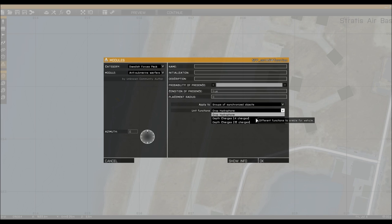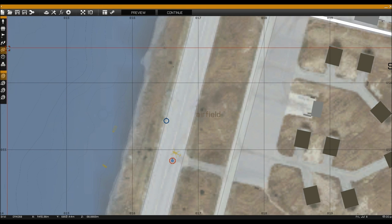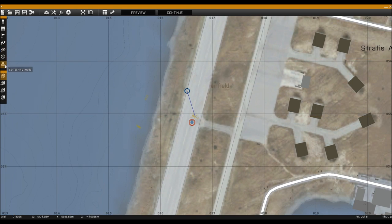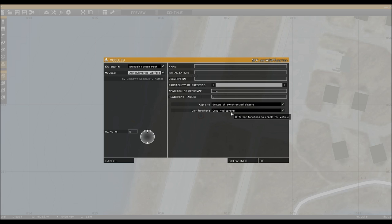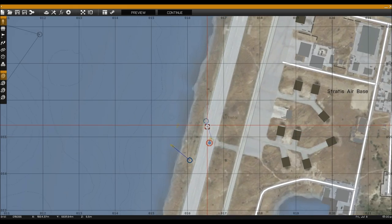We've got three options — two are basically the same, it's just the number that differs. One is the hydrophone, used to detect where the submarines are, and the other is the depth charge, which is basically a bomb that gets dropped from a boat. We select the hydrophone, and you can see it says 'groups of synchronized objects.' Nothing's going to happen unless we create a link between the module and the helicopter. Then we repeat the process, select the module again, choose the depth charges — I'll choose 12 — and create a link between our boat and the module. That's all it takes.